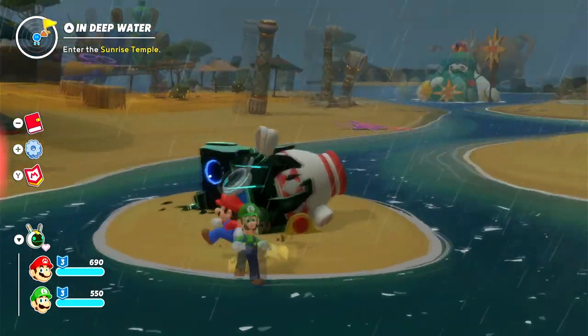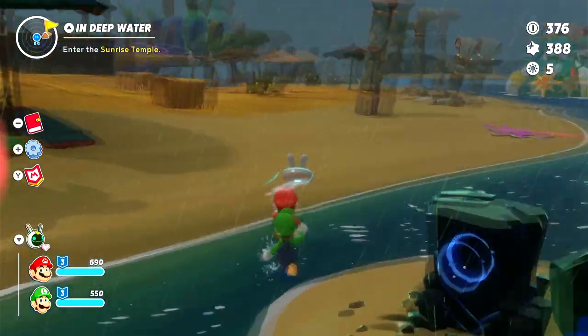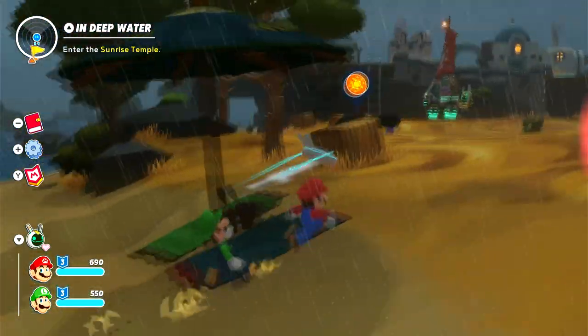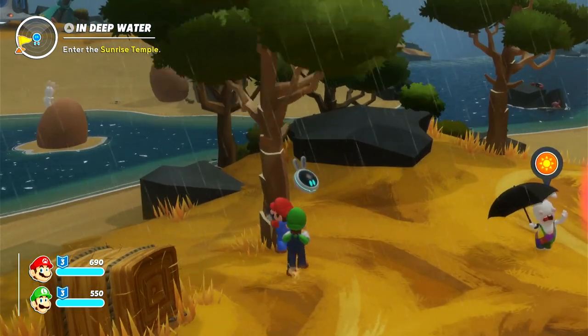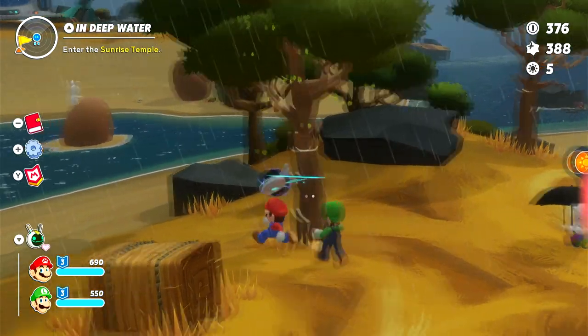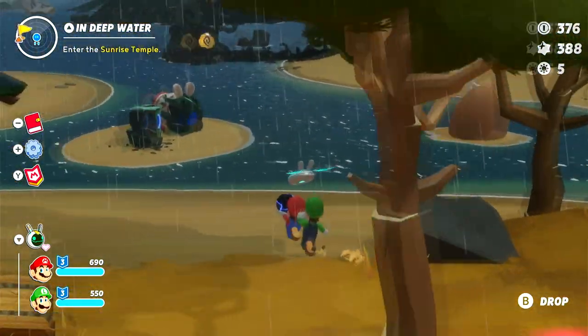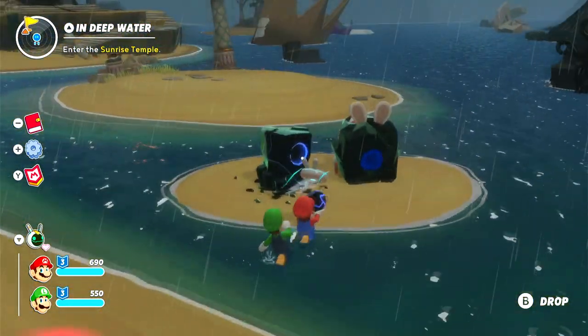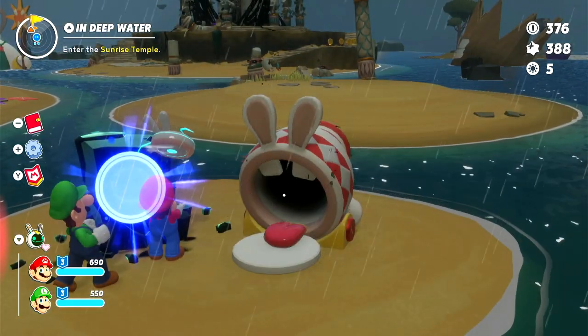Hello rabbits, I'm going to show you how to use this cannon in Beacon Beach. I believe what you need is in this tree — let's try to shake it. There it is, pick it up. And just toss her in that hole, and now we can use the cannon.